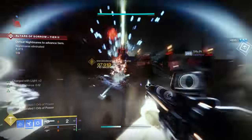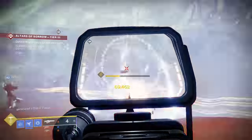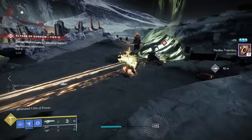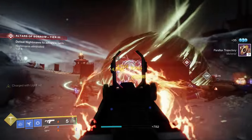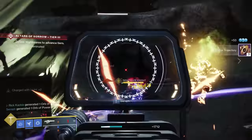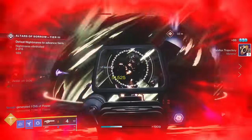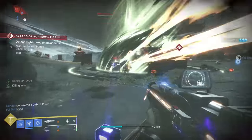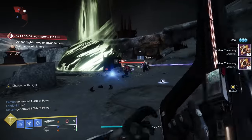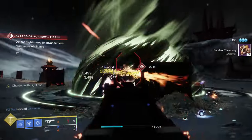Granted, the Threaded Needle does have better perk options in the first column — Auto Loading Holster is fantastic and Rapid Hit is fantastic. The best the Corsair's Wrath can get in my opinion is Pulse Monitor, which reloads your magazine automatically when you're wounded, and Outlaw, which massively increases reload speed on a precision kill — definitely not difficult to do with a linear fusion.